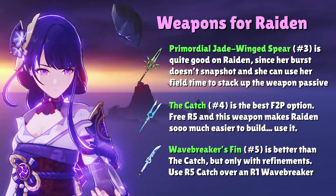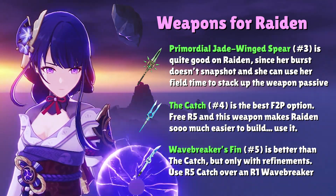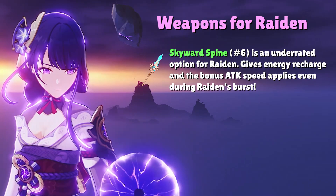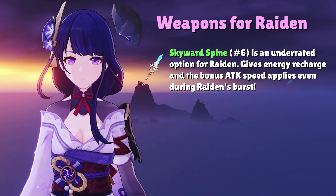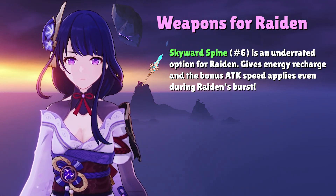Otherwise, if we are trying to choose between an R5 Catch and an R1 Wavebreaker, definitely go with The Catch because it offers a little more consistency and makes Raiden easier to build. Aside from these two polearms, nothing else in the 4-star cast really stands out.